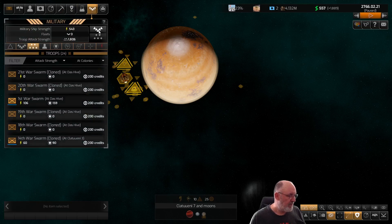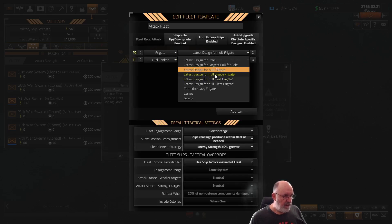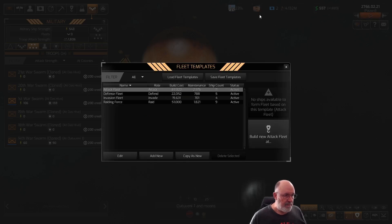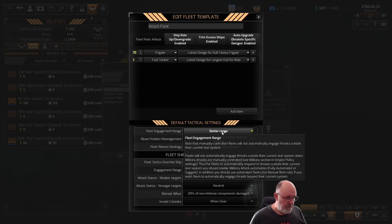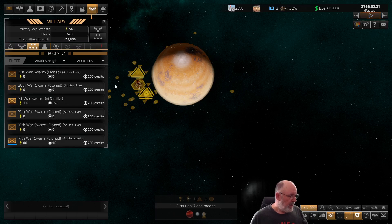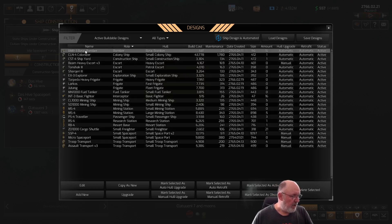Coming back to our fleets - the fourth fleet will be our attack fleet, switching to the latest heavy frigate design. It now comes with small craft - fighters and bombers. We'll have 10 frigates and one fuel tanker; we need to get money up before doing more. Checking fighters and bombers: we have the Hive Starfighters with basic fighter and basic bomber. The difference is the hive hangers allow them to build faster and repair much faster.